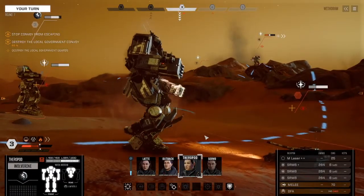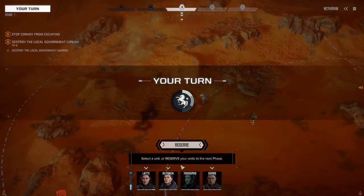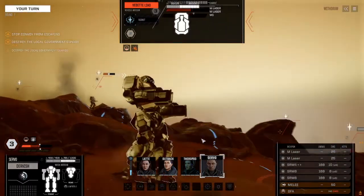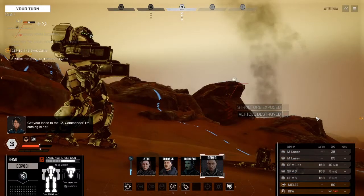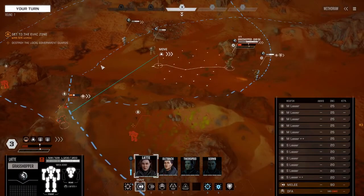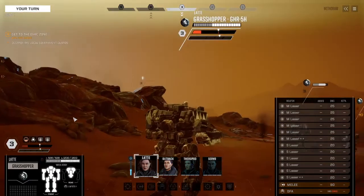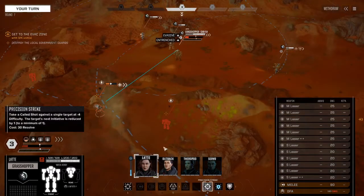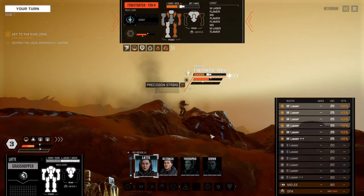Light damage, holding firm. I think there's a flea next to me — actually it's a Locust, close enough. We'll head for some cover. You're in my way — critical hit, he's panicking. You missed again. Let's get rid of this Panther, otherwise he's just going to be a nuisance. He's out. I'm going to cool down a bit and hit you in the back.